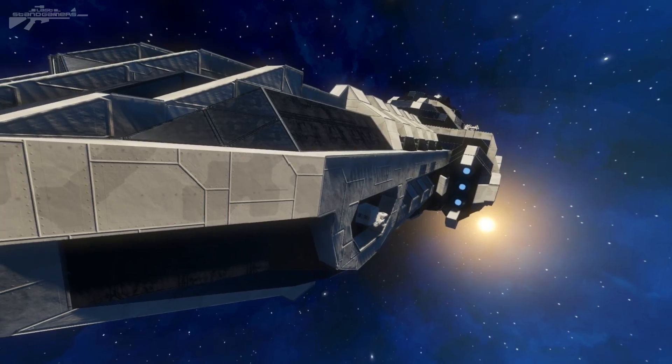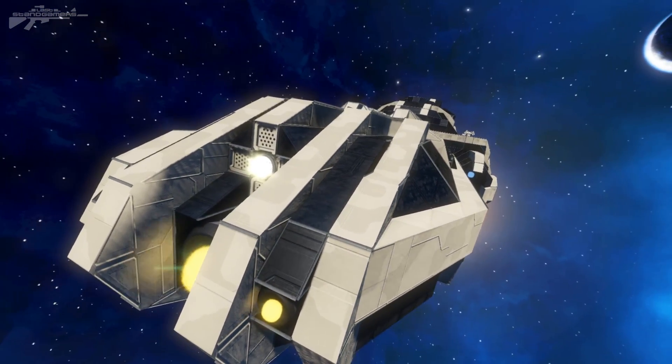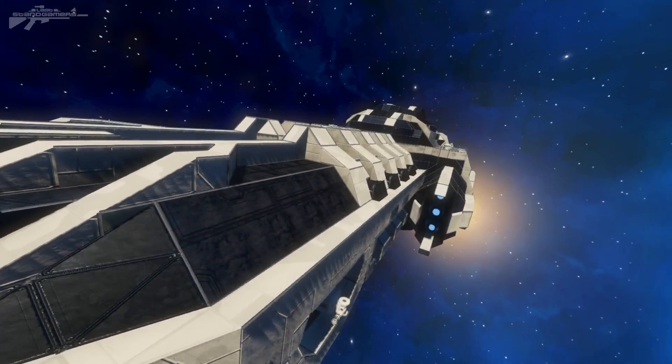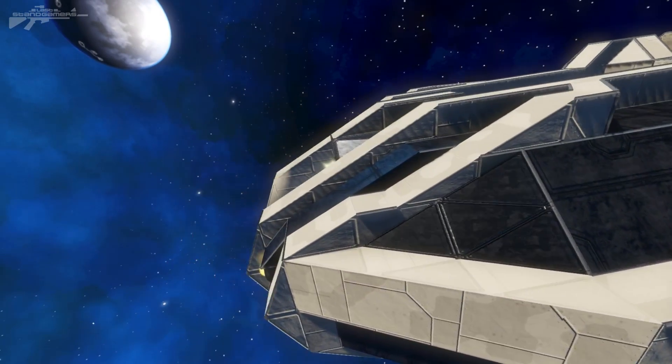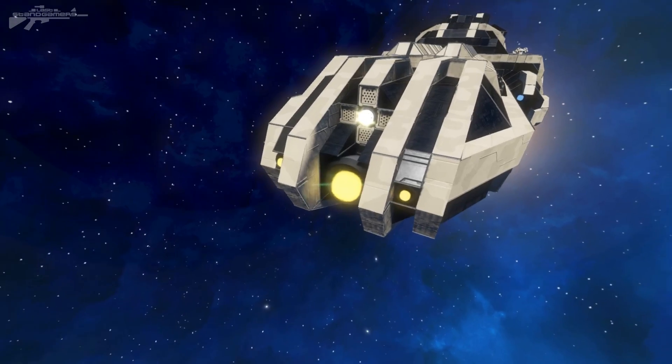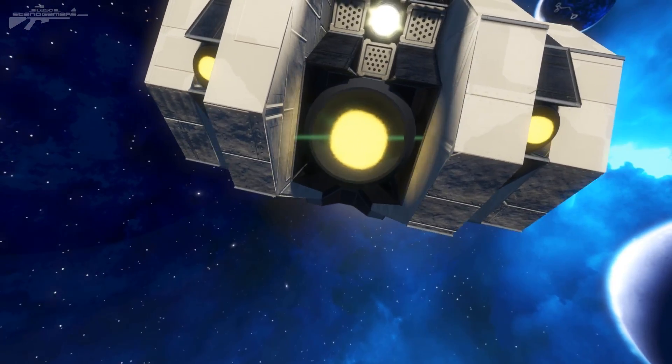We'll work our way around the exterior — lovely curves and definition added by changing the colors of different blocks in different areas — then we'll go inside and see what the heart of this ship is like. Starting at the front, something quite interesting about this survival ship: he's added some hydrogen thrusters to the front.